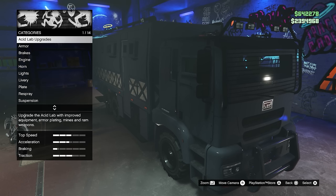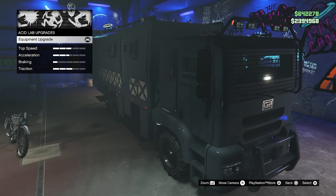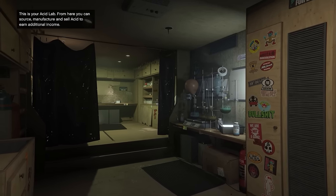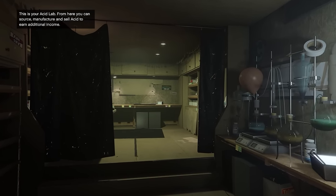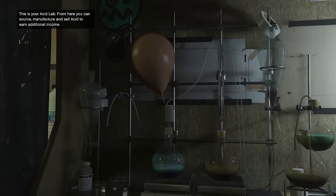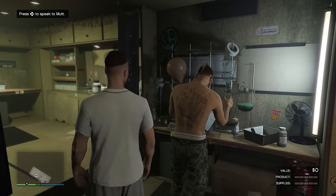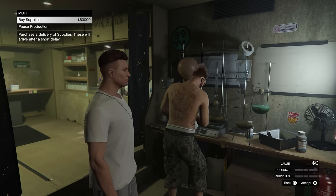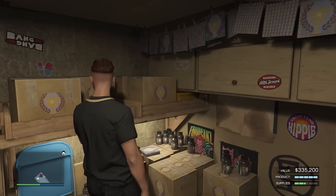To make the Acid Lab as efficient as possible you'll need the equipment upgrade for an additional $250,000, and to unlock that you'll have to complete 10 Fooligan missions. The Acid Lab is one of your first semi-passive businesses: you purchase or steal supplies, Mutt at the lab turns those into product, and you later sell it via a sell mission. With the equipment upgrade, purchasing $60,000 worth of supplies from Mutt twice fills the lab after 1.6 batches, which you can sell for $335,000 — a tidy profit after four hours.